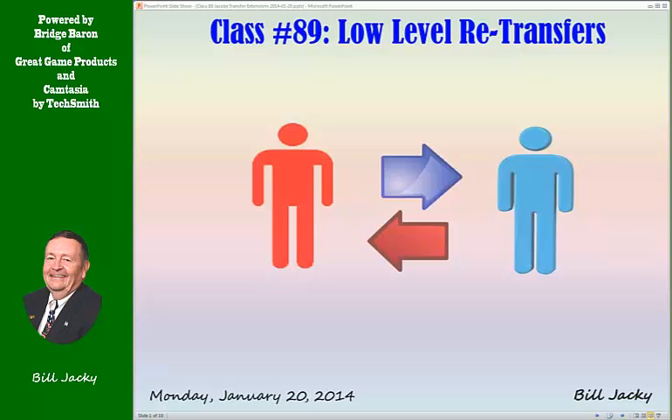Welcome to Bill's Bridge Corner, Monday, January 20th, 2014, Class 89: Low-Level Transfers. A couple of days ago we covered extensions to Stayman and some non-standard approaches. Today we're going to cover some extensions to Jacoby Transfer, some non-standard approaches. As with all conventions, you must decide for yourself whether it's worth taking the convention or not — the pluses and minuses of the convention itself. You be the judge. Here we go.